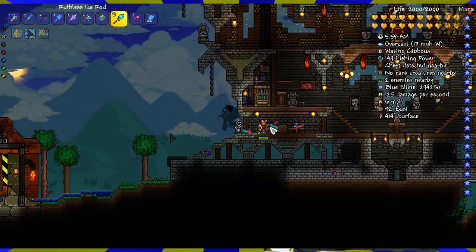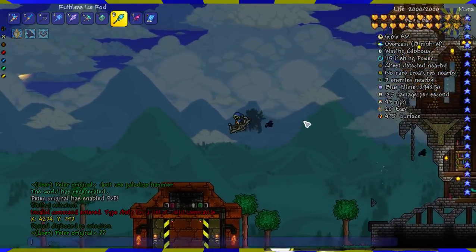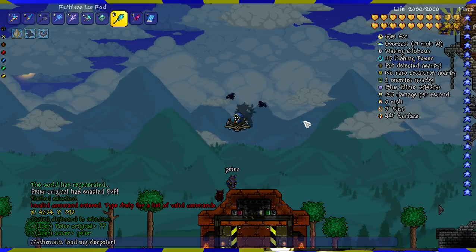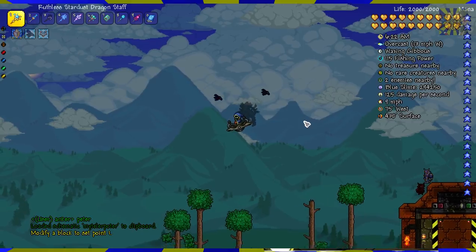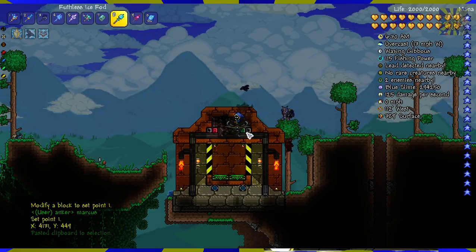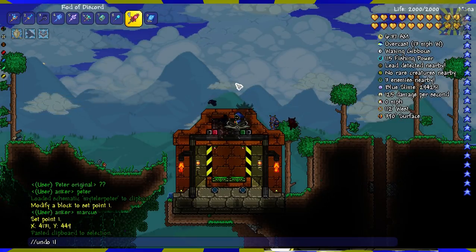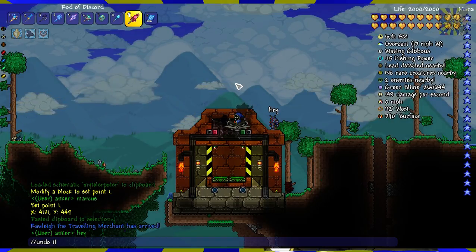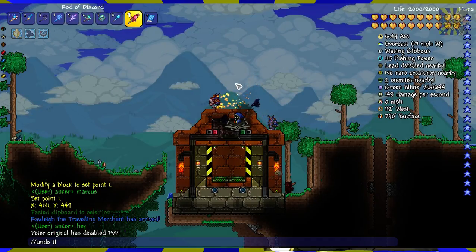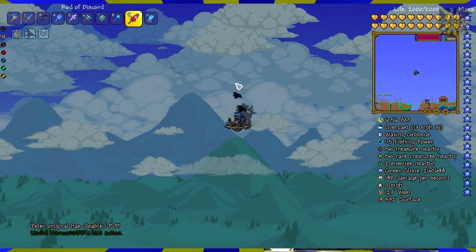There's a chest here too, and it actually remembers the name of the chest - how peculiar. Alright, so let's load that teleporter schematic I saved. Load 'my Teler-Potter' - I think that was what it was. Choose a point and paste it. When you don't want what you pasted or you screwed it up somehow, just type undo. The number tells the plugin how many steps it should undo. Since we only did one step, we'll undo one.